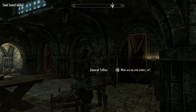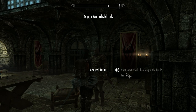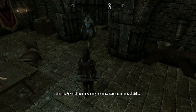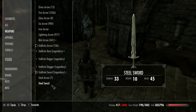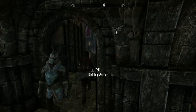A steel sword. You've just given me... okay, what are my orders, sir? A steel sword? Are you serious? Powerful men have many enemies. Well, let's have a look at this steel sword. You can ram it. You can shove your steel sword where the sun don't shine.